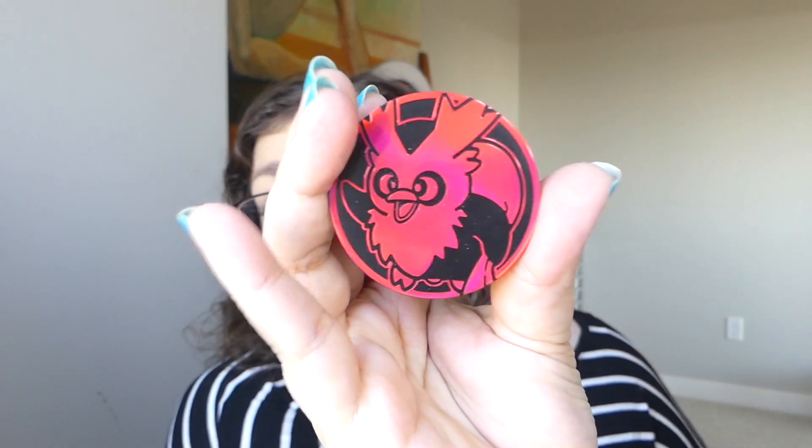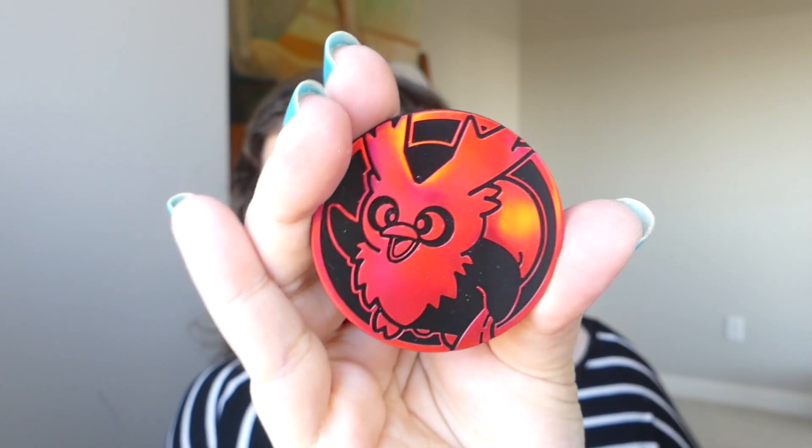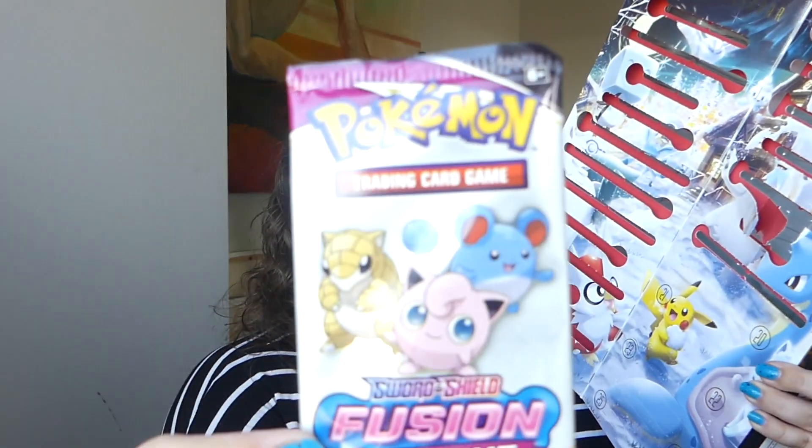I believe another coin should be in here. We've got a jumbo Delibird coin — this one does not have the sparkles, it's just a red coin. Day number 19 — looks like we've got another fun pack. For me, not so fun to open, but fun to keep sealed like this. So cute.